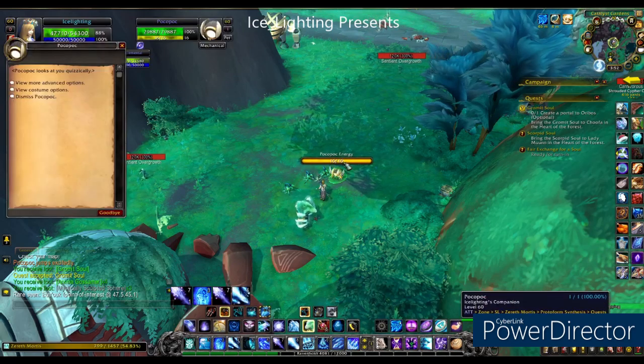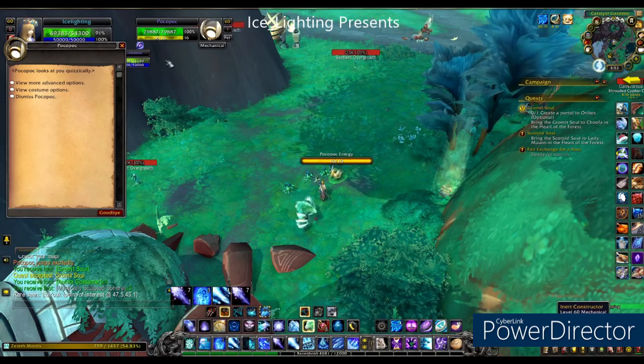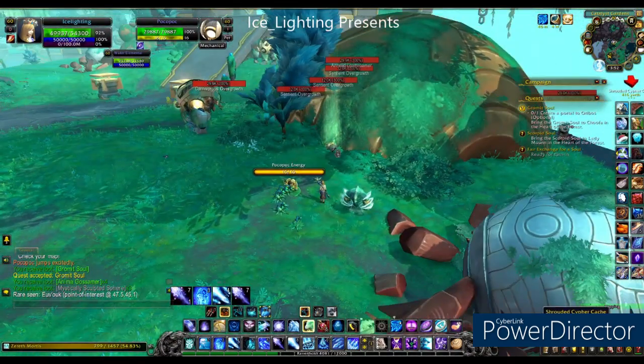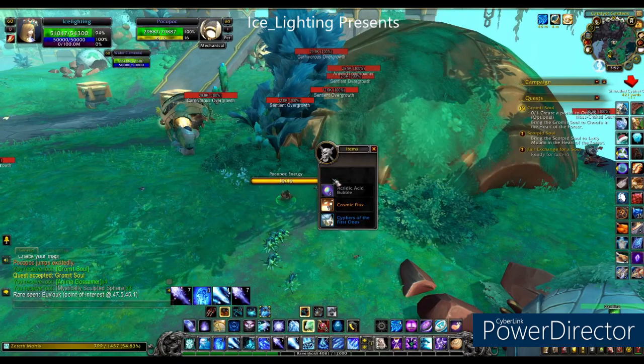Secondly, you're going to have to make sure your companion is on Perceptive Mode. That's in the menu when you click on him. You can see there an example of the Shrouded Cipher Cache that he will then be able to tell you where they are. He'll only be able to show you as you fly over them or come past them.